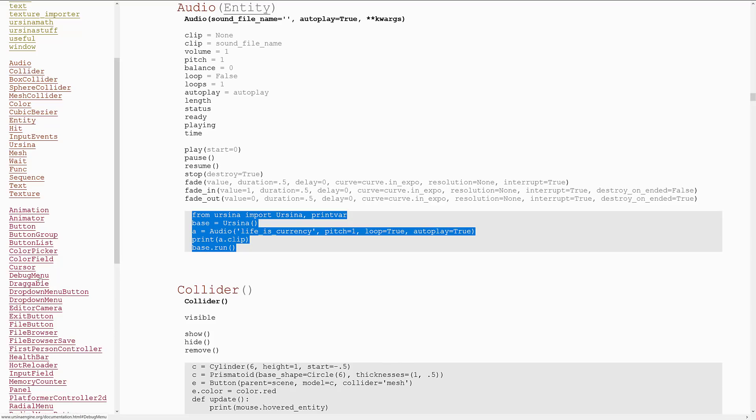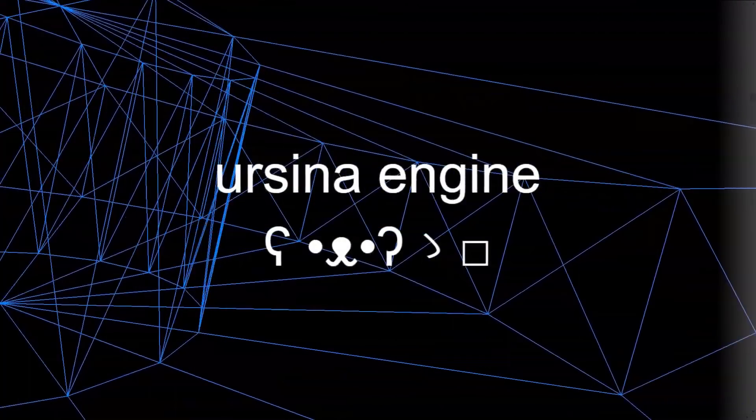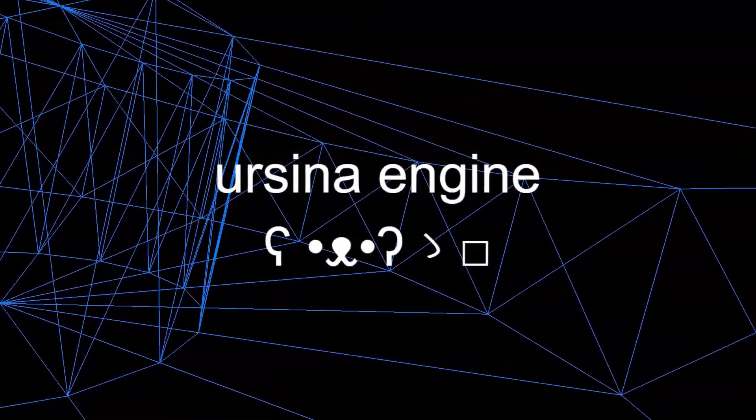My throat still works — that's good. Hope you guys found that interesting. That's the Ursina game engine, available at ursinaengine.org. I think it should be called the Ursine engine — let me know your opinion down below, or if you know another meaning of Ursina that I don't, let me know in the comments. Talk to you all later. Goodbye.